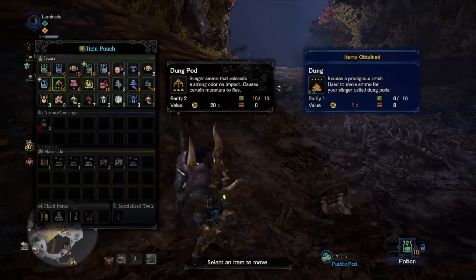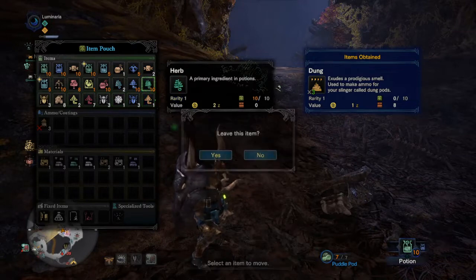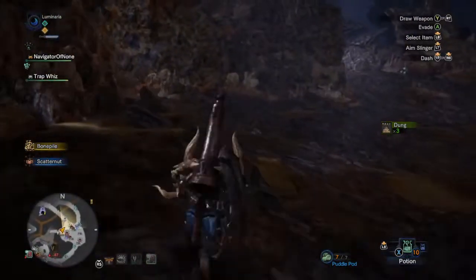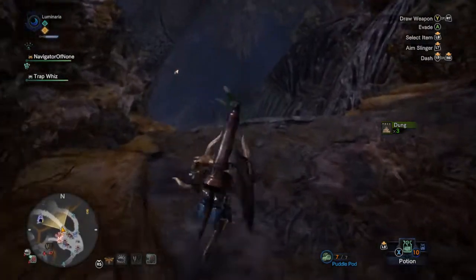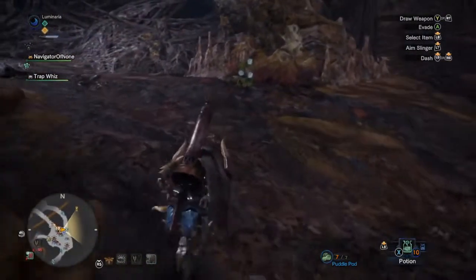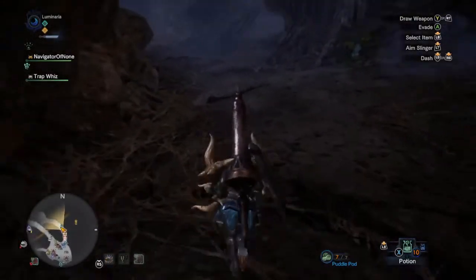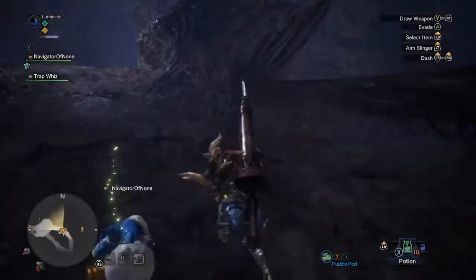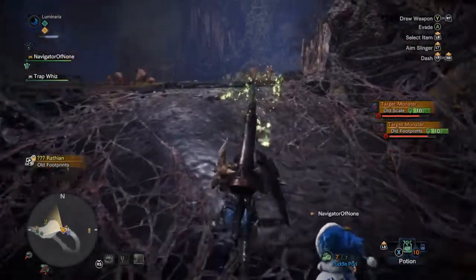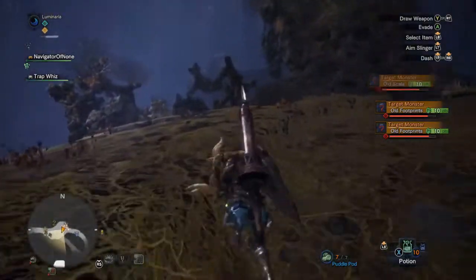I haven't been using dung pods that much but I still want them. Every time you collect some you get three. I don't think dung is as useful in this game as it was in Monster Hunter Tri — it's very useful and sometimes necessary to not die. You can throw dung in a monster's face to get it off you quickly when it's pinning you.